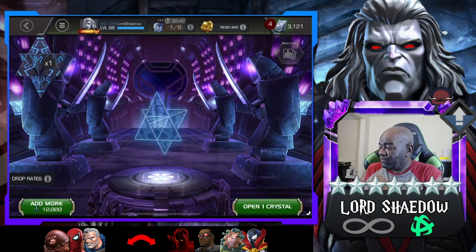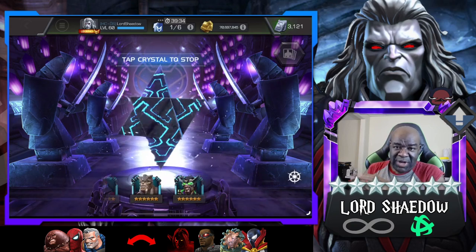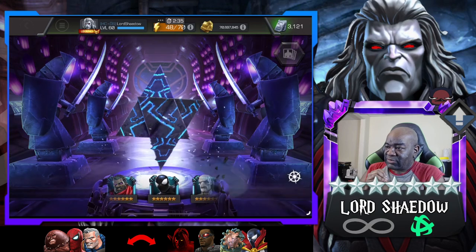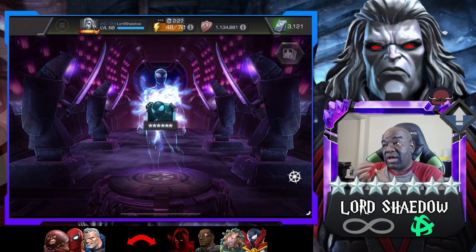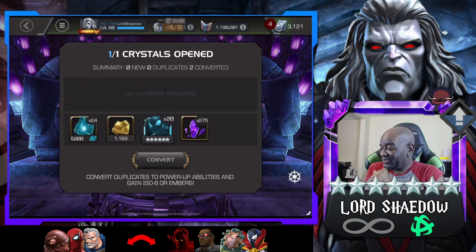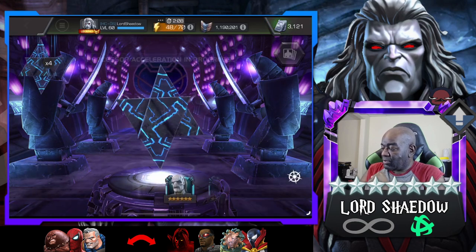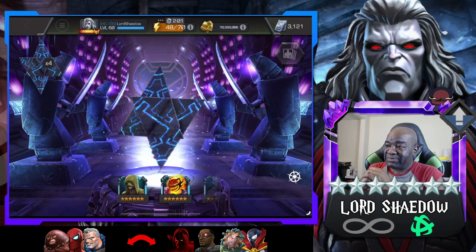Let's get started spinning these out. We're not going to let everything spin out because there are too many and I don't want to make this video longer than it has to be. First one is Symbiote Spider-Man — it awakens him. Not mad about that because it gives me seven-star shards. I'm just going to load him up and quick-tap — I usually like to do them one at a time, but whatever.